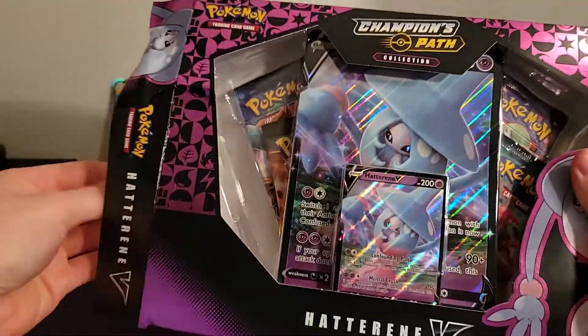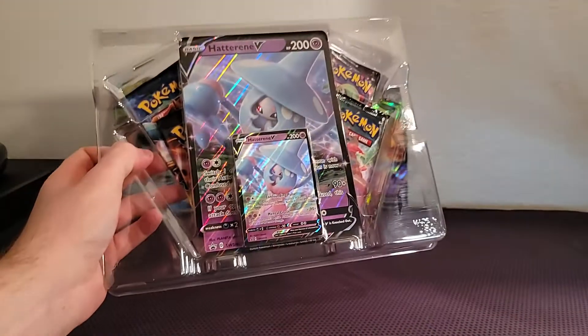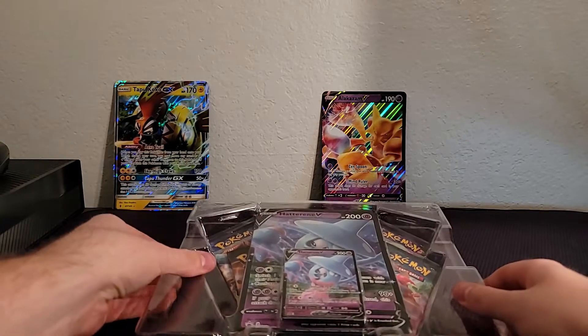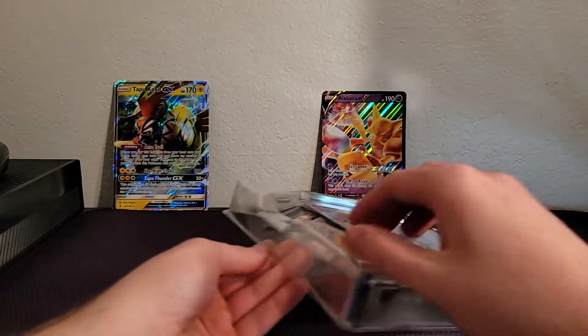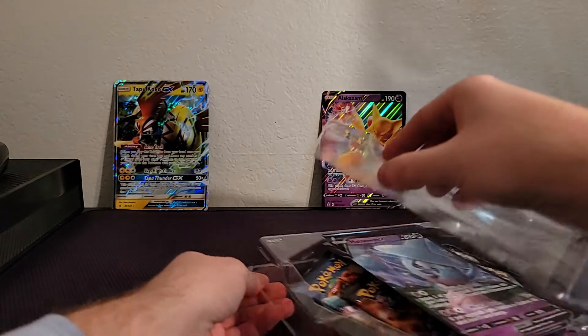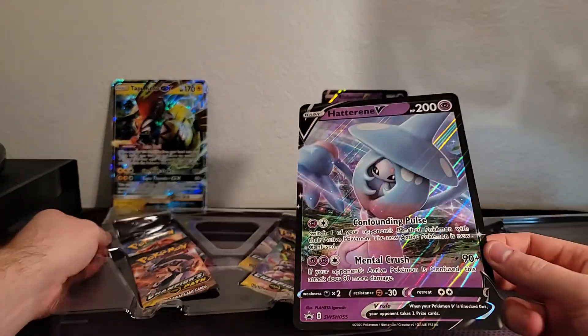Alright, so Champions Path — there's some excellent cards in this set, much better than the Tapu Koko packs, hopefully. We'll see what kind of pulls we get out of this. And again, shout out to Wizards Asylum in Norman, Oklahoma. They've got some really great cards. As everybody knows, they're hard to get a hold of nowadays and we just got lucky with this.